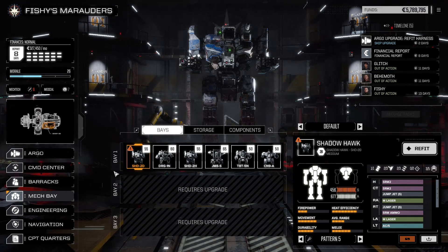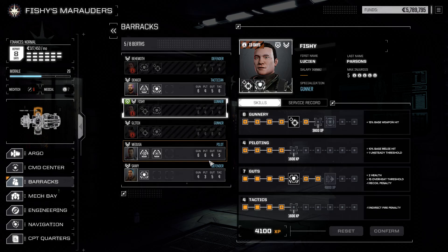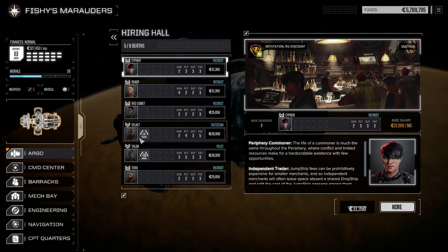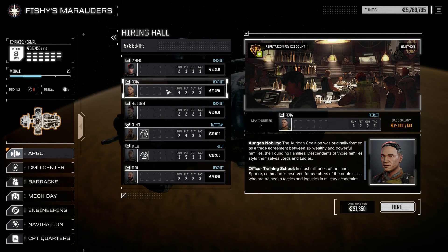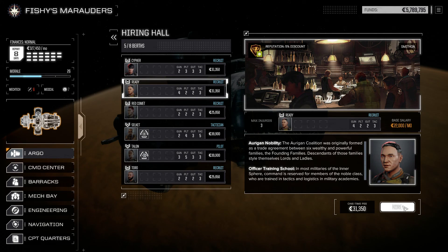We'll modify it later. But right now, we don't have enough mech warriors, so what we're going to do is go to the hiring hall and hire somebody to do a mission. Because we got another mission we got to do. Do we want a sensor guy, or just one pilot guy? What's the best gunner I can get? I think I'm going to go with this guy. Max injuries three. Let's go, get this guy.